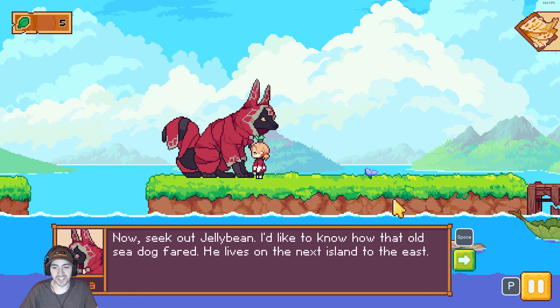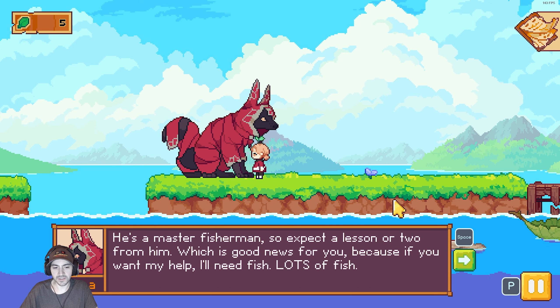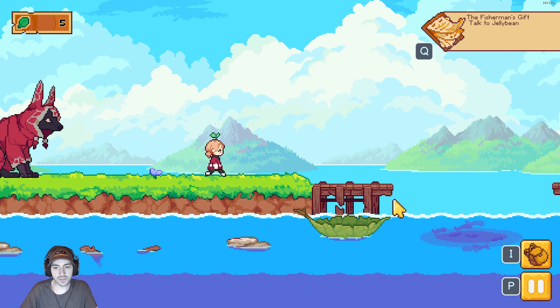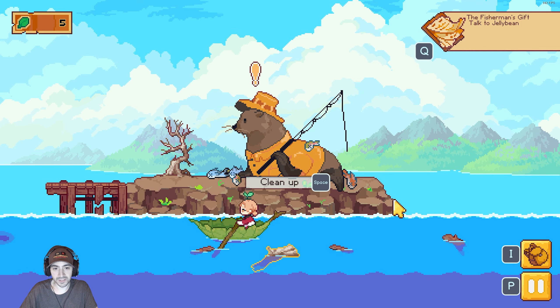See how Jelly Bean? I'd like to know how that old sea dog fared - he lives on the next island to the east. He's a master fisherman, so expect a lesson or two from him, which is good news for you, because if you want my help I'll need fish - lots of fish. Okay, that's my boat I guess. It's a big seal!